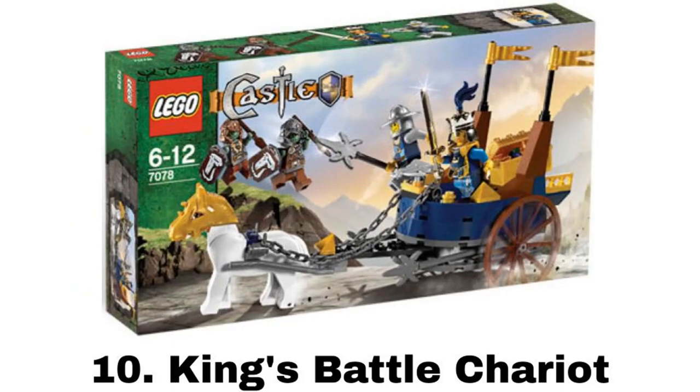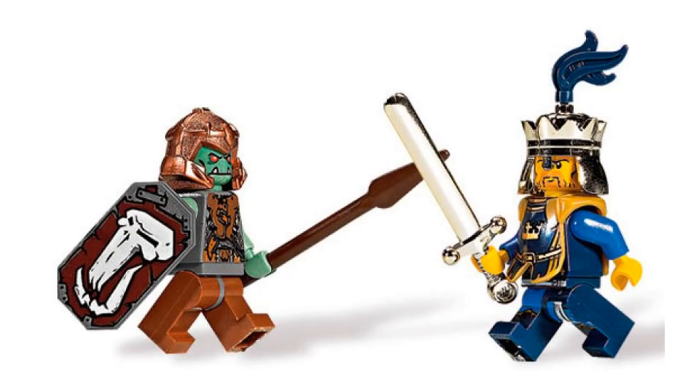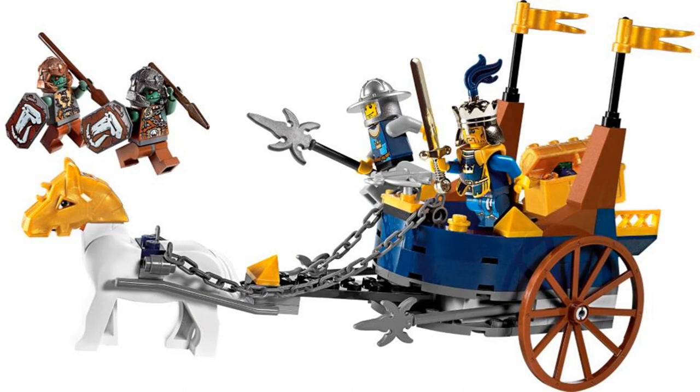Number 10 is the King's Battle Chariot. It comes with four minifigures — the king, which is a pretty cool figure, one knight, and two trolls. The build for the chariot isn't anything too special, but it does look nice with the blue and gold color scheme. It comes with a horse in front to pull it and a chest full of treasure in the back.